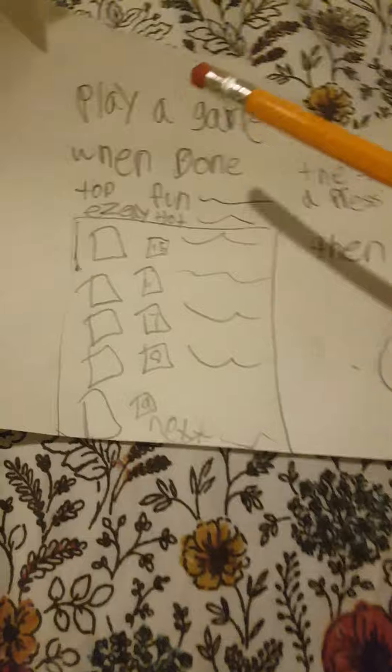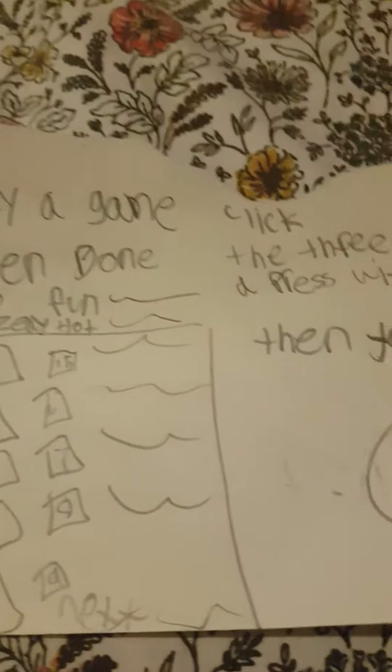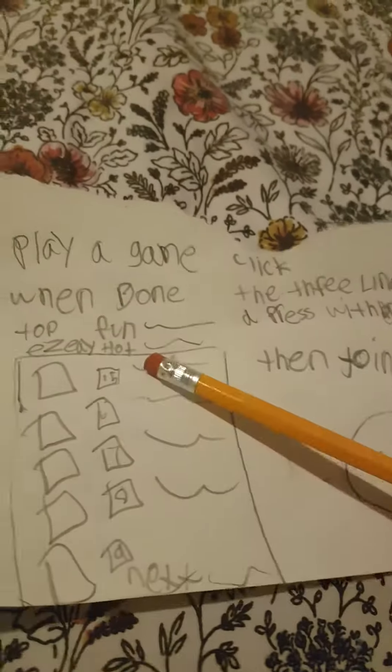Then these represent, like, it might say install or download — download and wait about half a minute, or one minute. Then you do that.